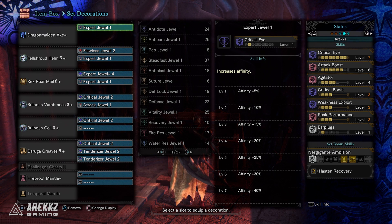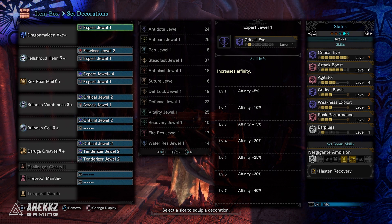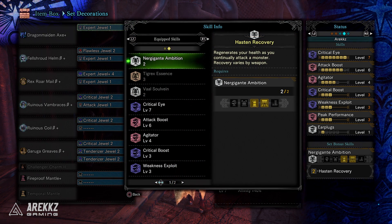Turning your attention to the decorations, you're going to want to throw in a few Expert Jewels — the level 4 one and the level 1 ones — to max out your Critical Eye. You're going to want the Flawless Jewel to max out Peak Performance. Ideally two Attack Jewels — your boy still doesn't have a second Attack Jewel, I really need to sort that out. Two Attack Jewels, Tenderizer Jewels — all together this will give you a ton of attack skills.